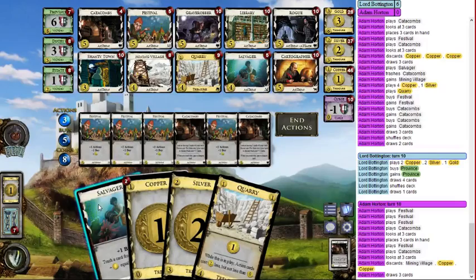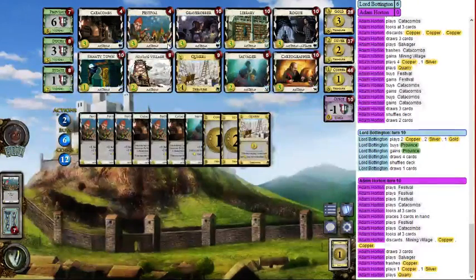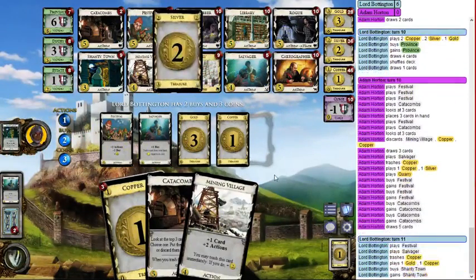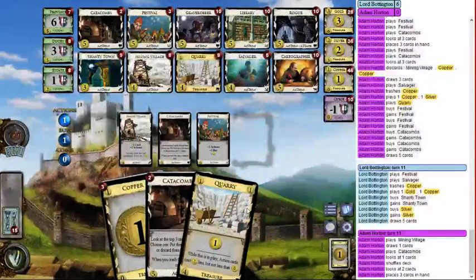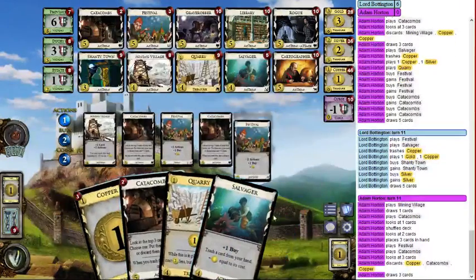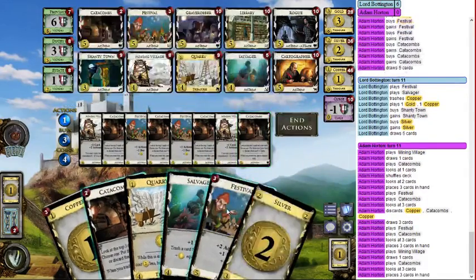We'll salvage a Copper just for the buy and get some more stuff. I can get four actions — just more Festivals and Catacombs. I'd expect a human opponent to be contesting me on these, so I'm building a little more than normal. Festival, more stuff. I can't keep this because I'll only have one action left — I really need to draw a village — so I discard and get another Festival. That's exactly what I want.